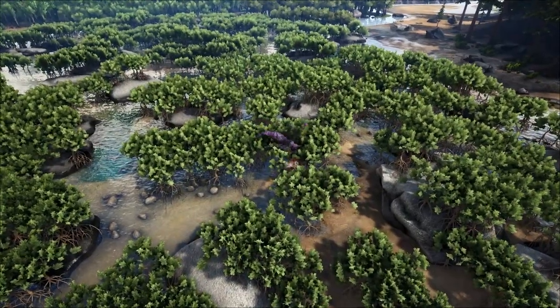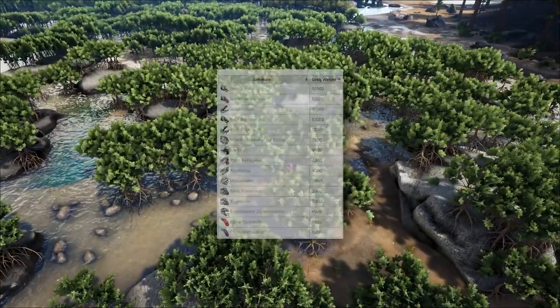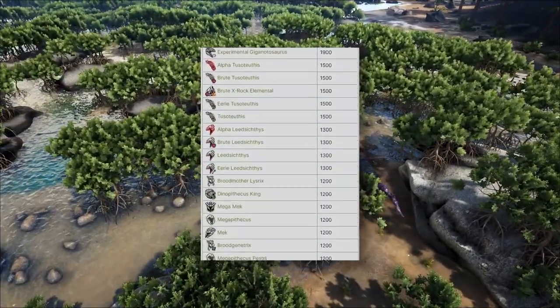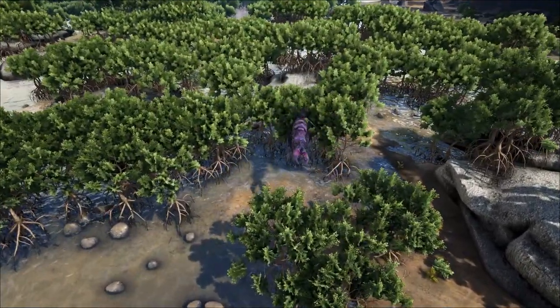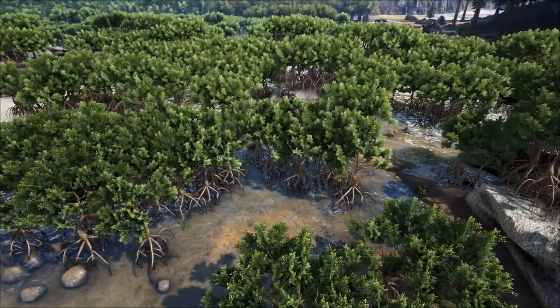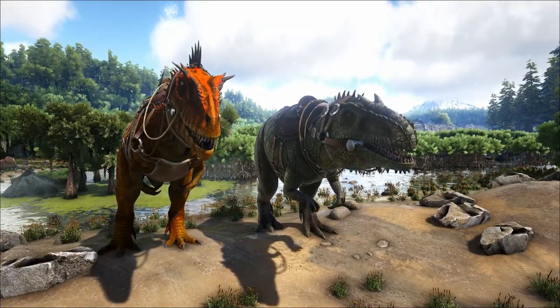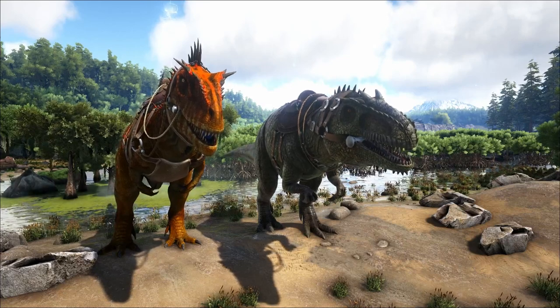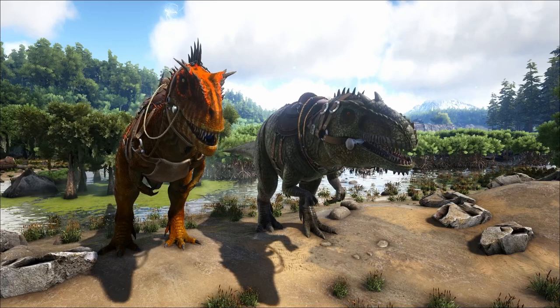Wild Raniognathas cannot be tamed, but instead must be used to impregnate one of your tribe's tamed creatures. The level and drag weight of the creature you choose to get impregnated has a direct impact on the level of the larva that will be birthed, so using a high-level creature with a drag weight of greater than 900 is recommended. Giganotosaurus and Carcharodontosaurus seem to be the top-tier dinos to use, but be aware that the creature you choose will die at the end of the process, so don't use something you're too attached to.